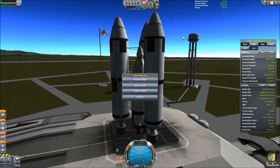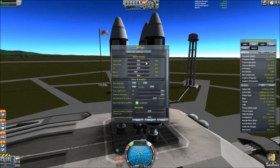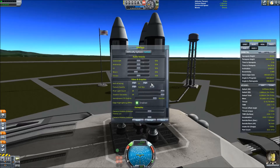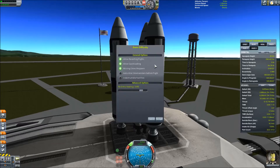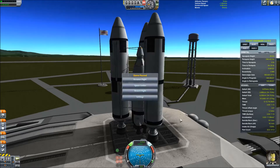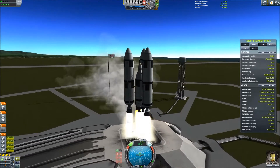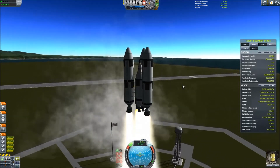Today we're doing Reddit's week 83 weekly challenge, which is 'Return from Space.' I'm showing you my difficulty settings here — you can see all the reentry heating is on, everything is fine. It says custom difficulty, but I don't think I changed anything. At the beginning you saw I didn't have any of the debug menu cheats on.